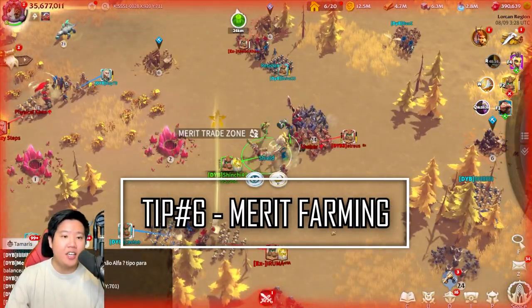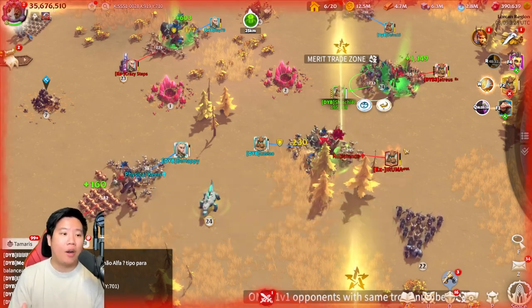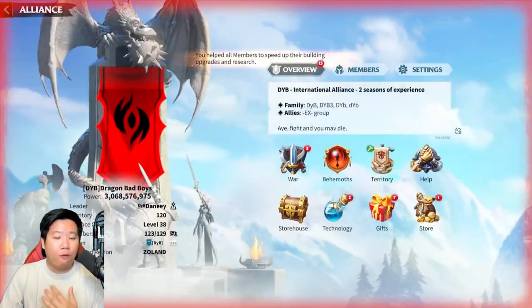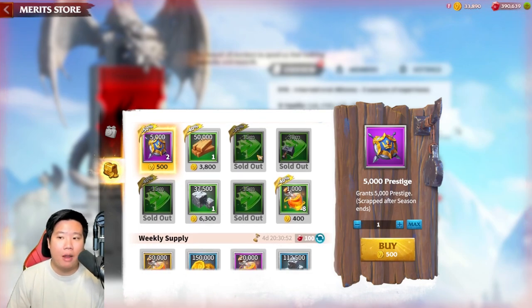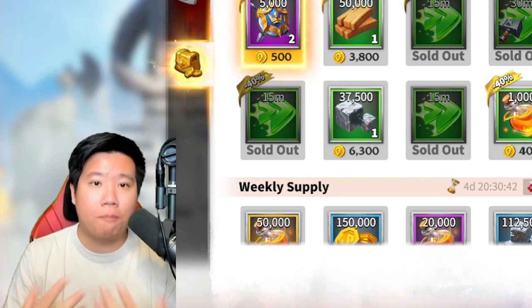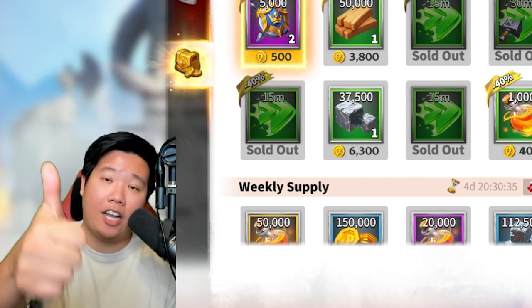Tip number six is merit farming. As you can see, we're doing some merit farming, which is completely acceptable — at this stage our opponent has surrendered, but we still need to earn merits. We're farming merits so we can purchase more items within the merit store. The merit store is very important, which is why we need to improve our merits every week — we need to score high so we can buy more, which allows you to improve within the game. We've bought some speed-ups in the merit store. With these six tips, I hope they're very helpful. If you have extra tips, please let us know in the comments below, and if you've been doing all these tips already, pat yourself on the back and smack like on the video.